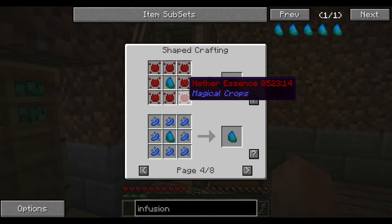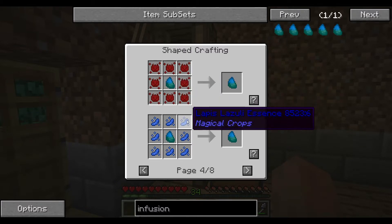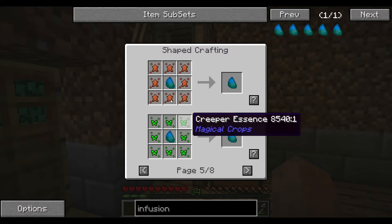Experience, which you get all over the place. Nether essence, which I don't know what that gives you. Lapis — good stuff.